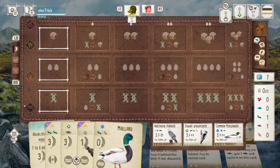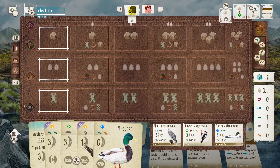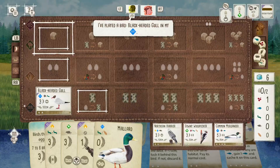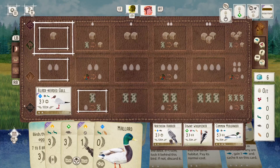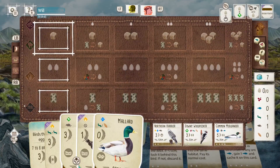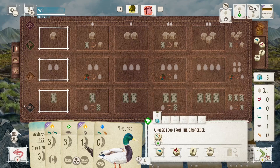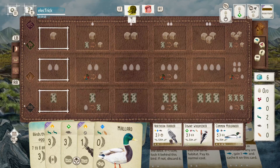I was planning on taking the harrier, but when your opponent reveals mallard and you have no card draw, I think that's a really nice pickup. It's not the best bird, but getting those extra cards at the start of the game is so important. I'll just say it — I hate playing against this black-headed gull. Of all the birds I least like to see played in round one, that is definitely high up there.